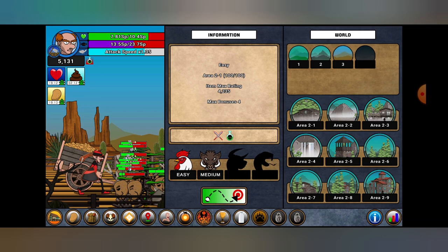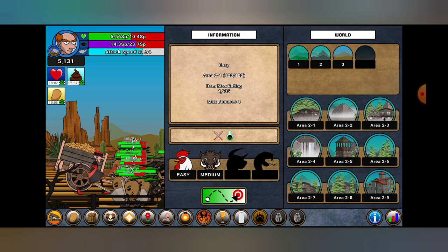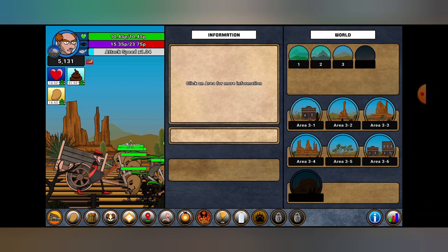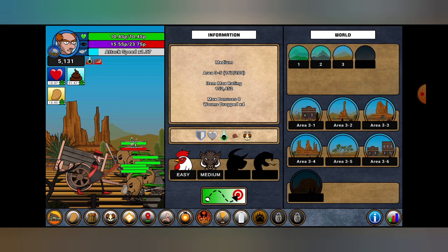If I click on easy, it will tell me the items max rating. That's the max rating you're going to get for the gear or armor. When you click on medium, it shows you what that one is. Right now I'm farming 3-5, so I'm pretty far, and that's on medium. My gear that I'm getting currently is 152,000 — that is the max rated gear I can get.